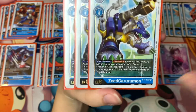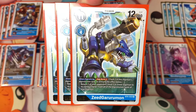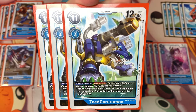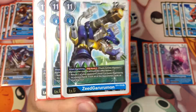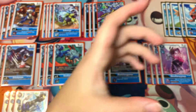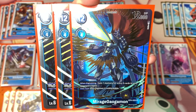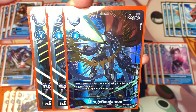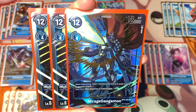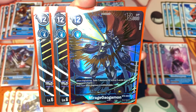Now for the level sixes. The first one is ZeedGarurumon — I've been calling him Zed Garurumon but I'm not sure that's right. Anyways, he has an effect: on your turn when digivolving, you can Digiburst two to return one of your opponent's level five or lower Digimon to its owner's hand and trash all the digivolution cards of that Digimon. The next level six is Mirage Gaogamon — when digivolving, you gain a memory for every four cards in your opponent's hand. I don't get that first effect off often since my opponent usually has four or fewer cards in hand.